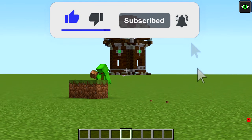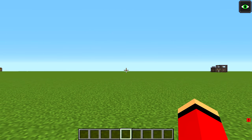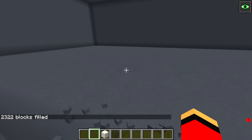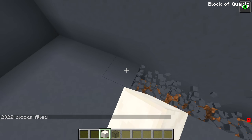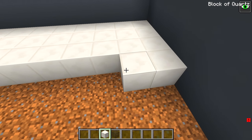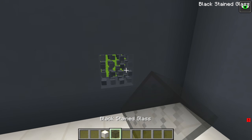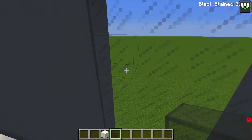I guess I'll build mine over here. Now to start with, I'll use a command to create my building here. This should be the right size — something like this. And here's my building. I think I'll make the floor next. I'd like to make a white floor, so I'll use blocks of quartz. I'll make the entire floor quartz, just like this.